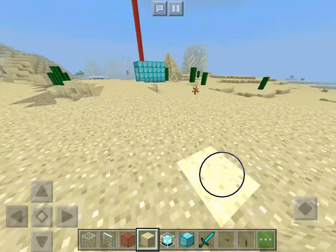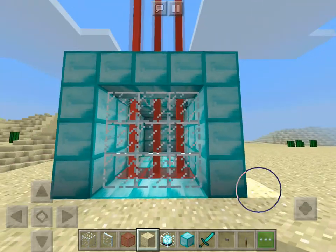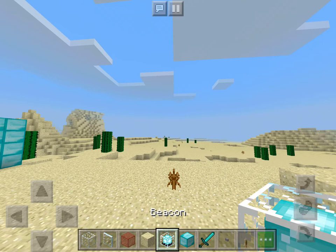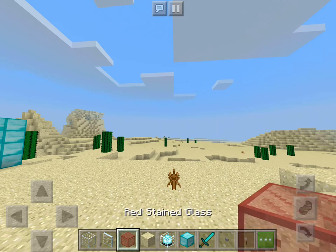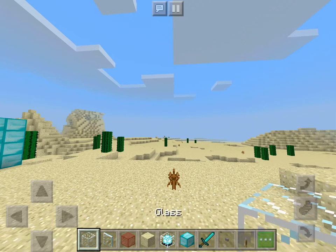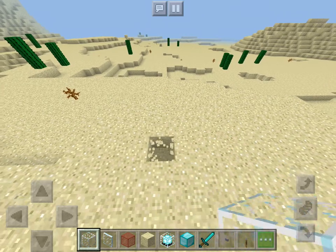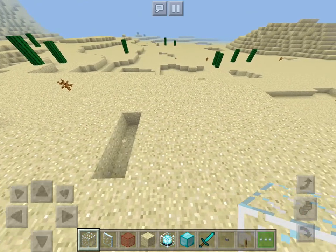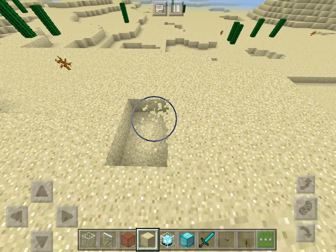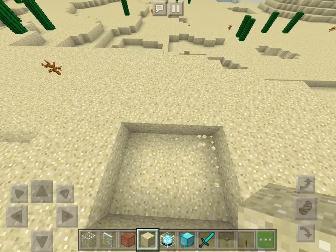Hey guys, so today I'm going to show you how to make an exact duplicate of this. Let me tell you what blocks you need: you need a diamond block, a beacon, red glass, glass pane, and glass block. First, make five of these and then dig down.